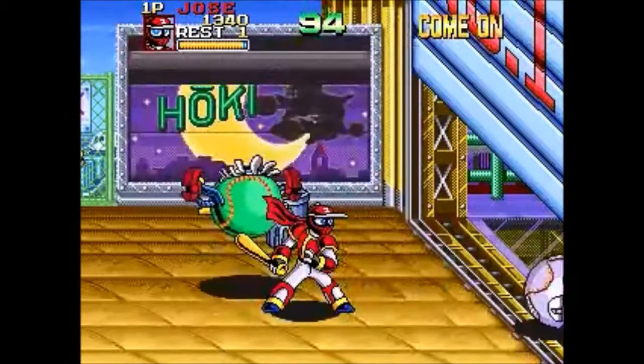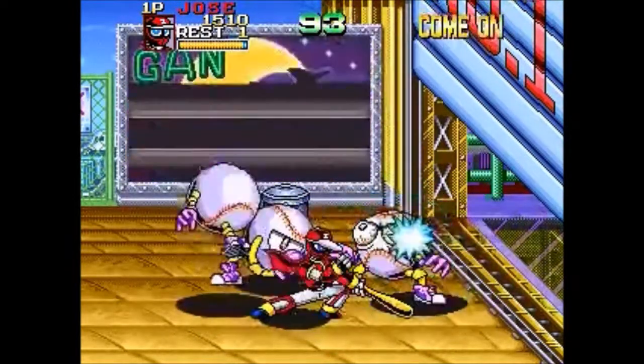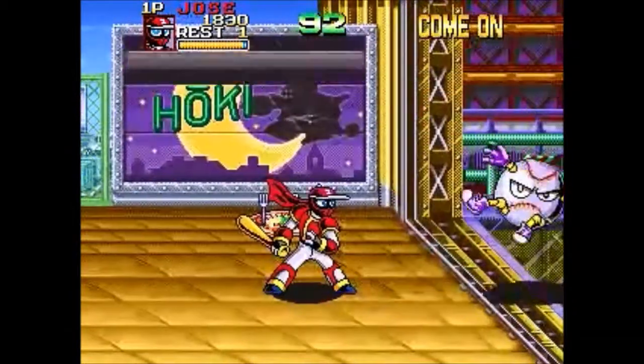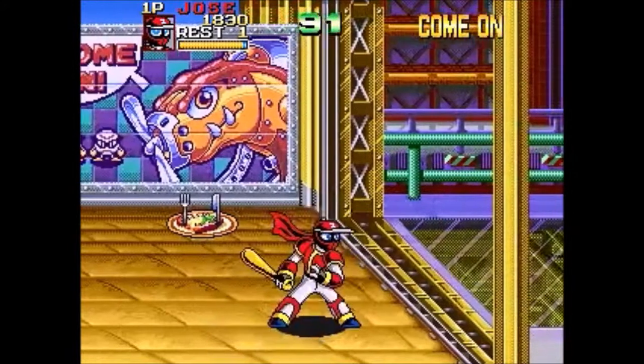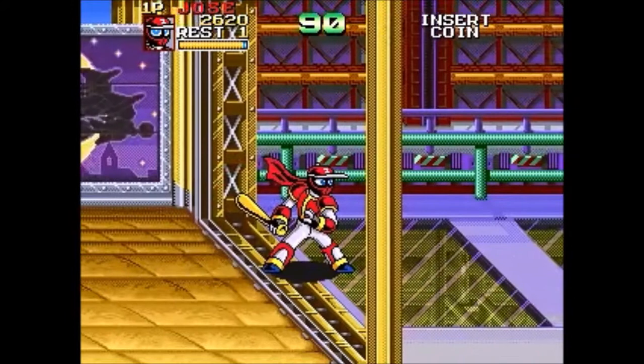There will be sometimes items that you can use against the enemies — you can throw baseballs, you can throw home plates at them. And you can sometimes pick up helpful health items, like that life up.